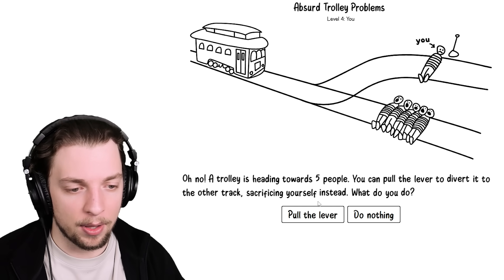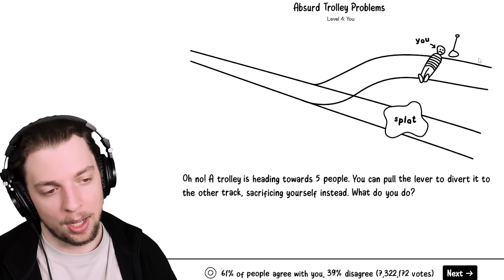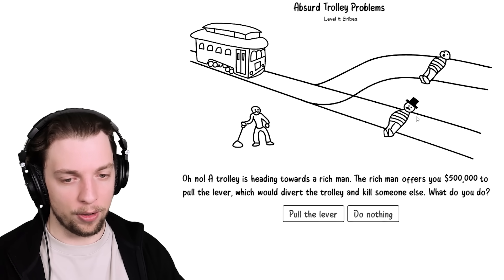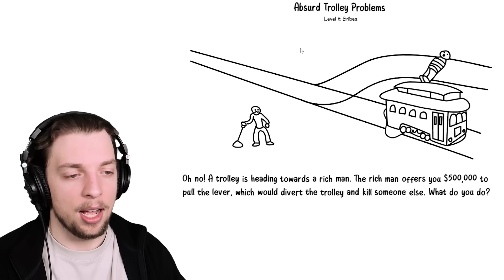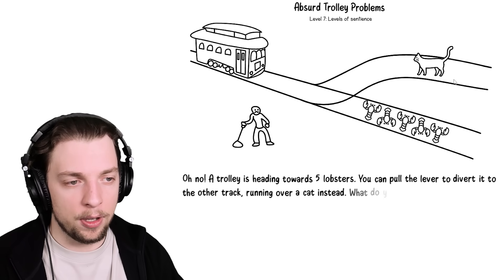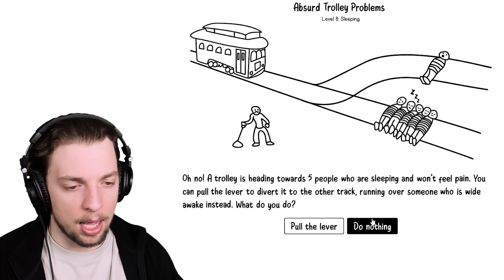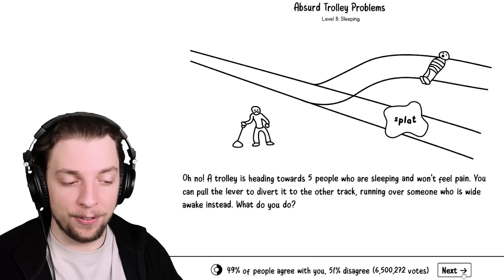A trolley is heading towards five people - you can pull the lever, sacrificing myself instead. Clearly my arms are tied so I wouldn't be able to pull the lever. Priceless painting - I'm definitely diverting it to destroy the priceless painting. Just take a screenshot. A rich man offers us $500,000 - that would mean intentionally killing someone, so no. But this guy, you can run him over and then steal his $500,000. Very interesting that that's like a 50-50. Lobsters or a cat? Those lobsters are getting squished - I'm not gonna kill the cat. Most people agree. These people are sleeping but this guy's awake - I'm gonna say do nothing again. When lives are on the line I don't want to be accountable. That's a 50-50.